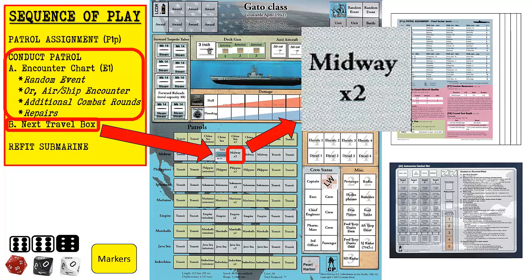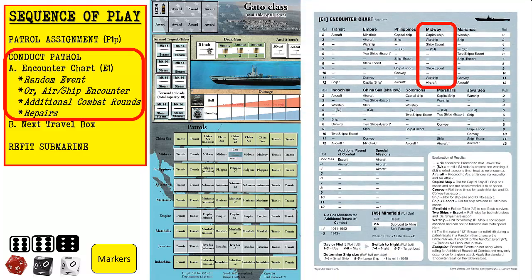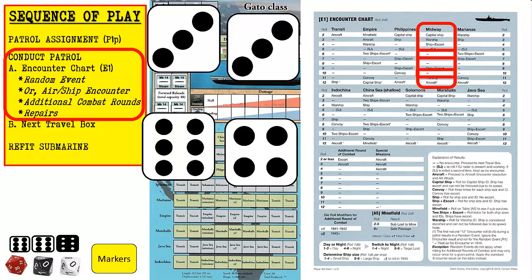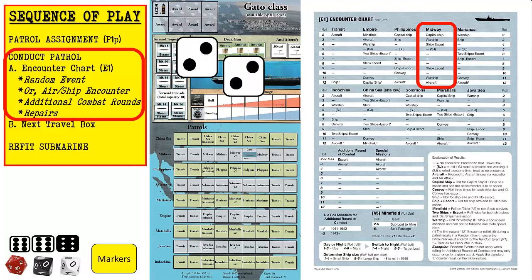We then move our submarine marker to the next travel box. Some travel boxes are marked times 2 or times 3, indicating how many encounter checks we must make in that travel box. In this case, we must make 2 encounter checks before moving to the next travel box. We start a new conduct patrol phase by consulting encounter chart E1 and the Midway column. For the first encounter check, we roll a 6, which results in no encounter. For the second encounter check, we roll a 10, which also indicates no encounter. We then move to the next travel box, which is still labeled Midway.